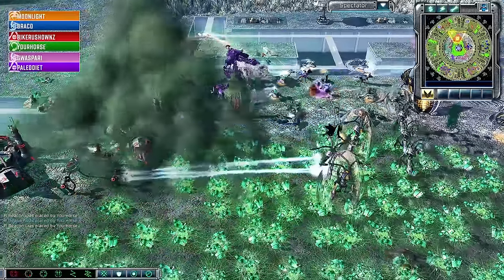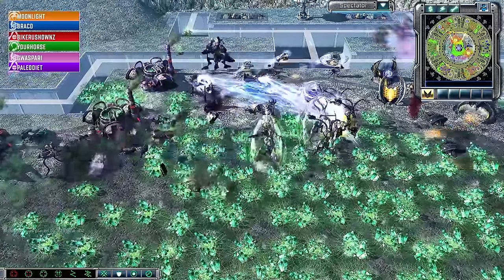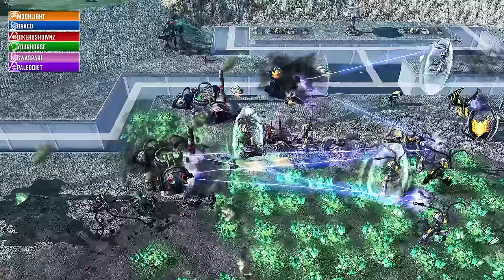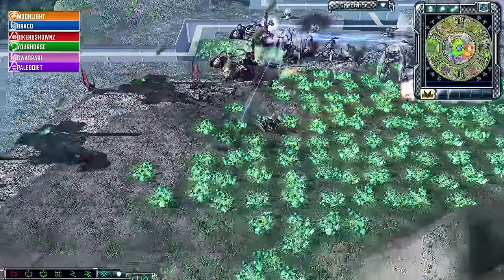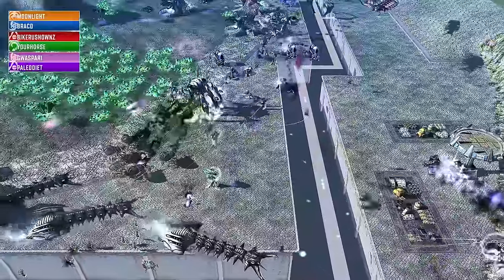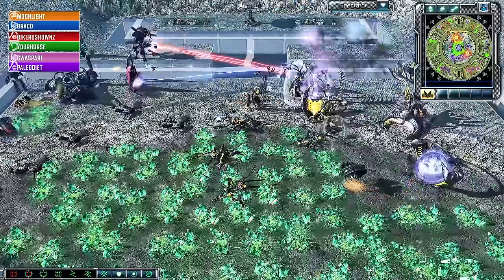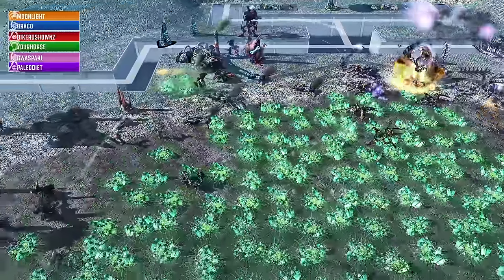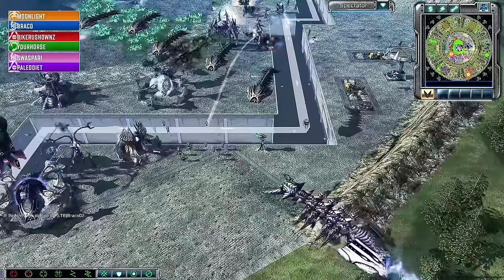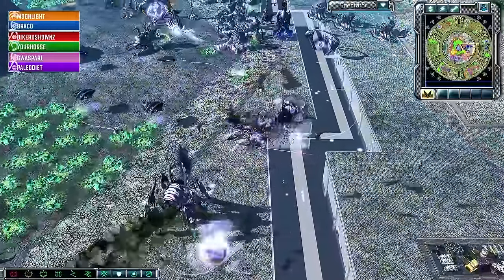Stasis catches Bike Rush Owns' redeemer — it looks like lights out on his front line — but the redeemer recovers and there are enough tripods to close distance for a kill. Storm columns aren't much use; Moonlight will break down Bike Rush Owns' expansion but may not do more than that. Meanwhile the cultists get to work, the mastermind and corruptors keeping that eradicator hexapod alive far longer than it otherwise would be. Every husk is getting sniped by Your Horse before engineers can reclaim them — tripods turning to his side as Guaspari makes mincemeat of Brocco.